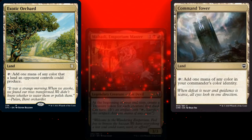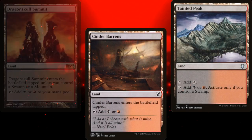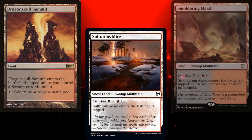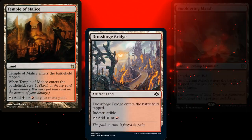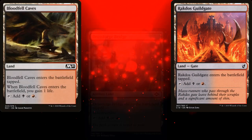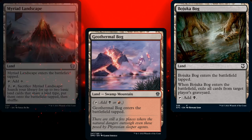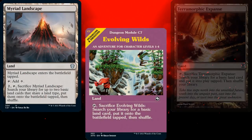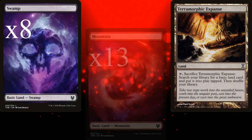Our lands consist of Command Tower, Exotic Orchard, Cinder Barrens, Tainted Peak, Dragonskull Summit, Sulphurous Mire, Smoldering Marsh, Temple of Malice, Dross Forge Bridge, Rakdos Guildgate, Bloodfell Caves, Geothermal Bog, Bajooka Bog, Myriad Landscape for additional ramp, Evolving Wilds and Teromorphic Expanse for color fixing, 8 Swamps, and 13 Mountains.